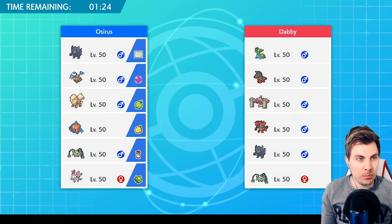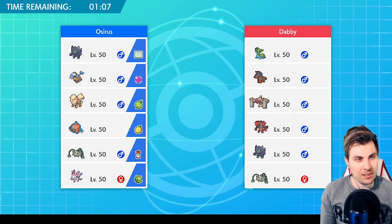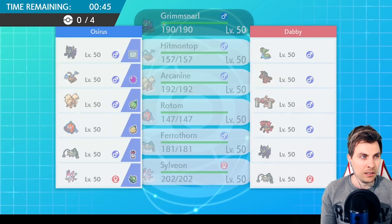Our next opponent is playing a team of Gastrodon, Mudsdale... it looks like a super hard Trick Room team without a Trick Room setter. They're heavily reliant on the team's synergy and typing, and speed control from their Grimmsnarl via Thunder Wave. The Swagger combination between Grimmsnarl and Mudsdale is a thing, but we can probably nuke the Mudsdale if it comes out.